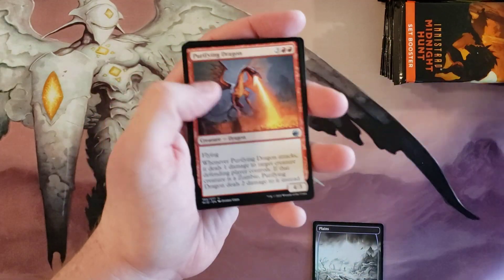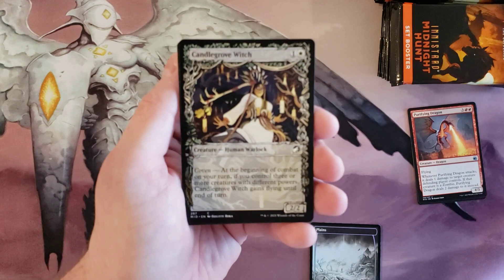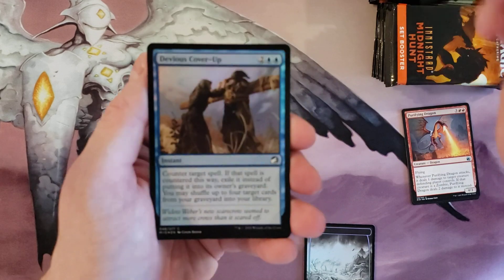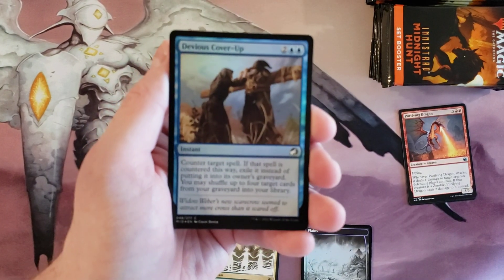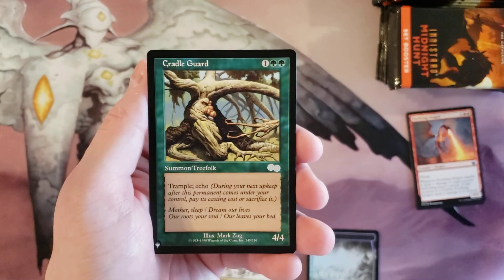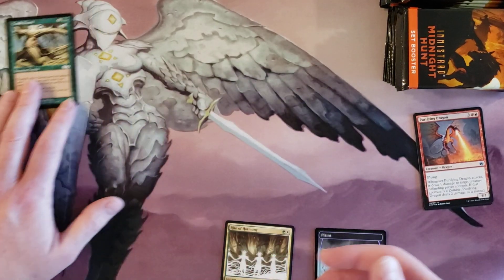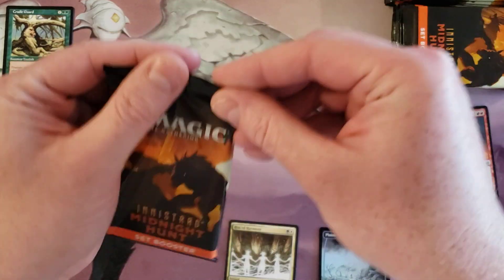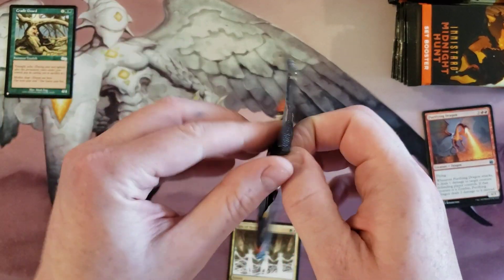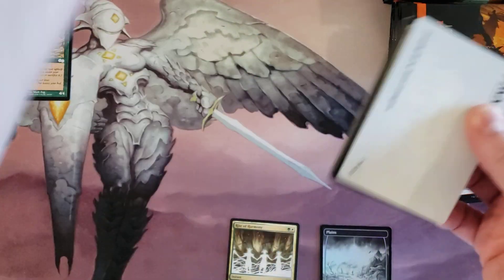So you kind of go through commons, go through some uncommons, then you get to this area where you can randomly get rares and mythics, but often are commons. And then we got Rite of Harmony to start us off, and Devious Cover-Up, and a Cradle Guard off the list. Cradle Guard — okay, that's a card.